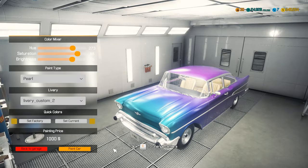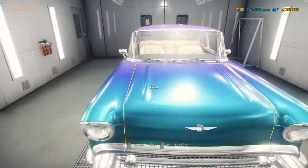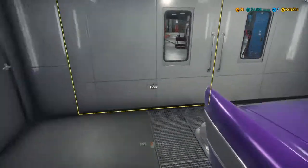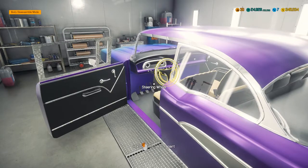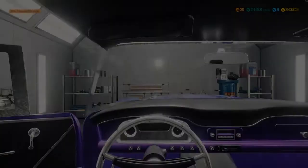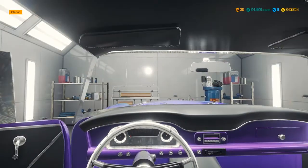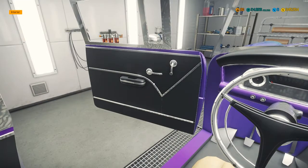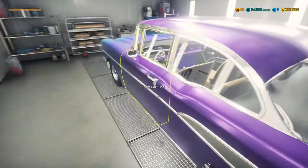We're done. This car's done and it's looking beautiful, at least from my perspective. This one looks really nice - I really like this car. Can I get in here? Look at that - this is a nice looking car. I want to keep this one. This is just too pretty a car to sell.